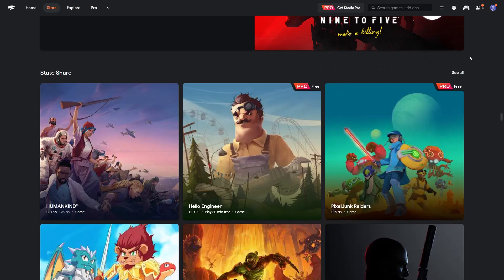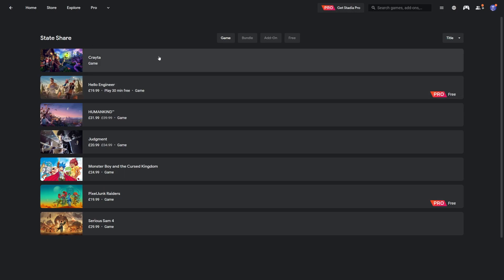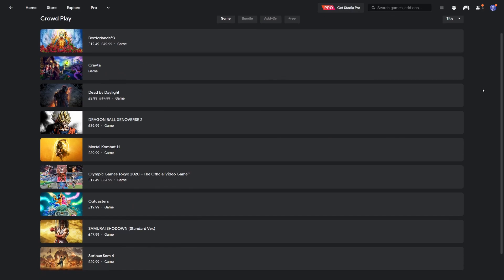We also saw some of Stadia's specific features get extended to a few more games, though not as many as we would like. State Share now has seven supported titles, Stream Connect has six supported titles, and Crowd Play now has nine supported titles.